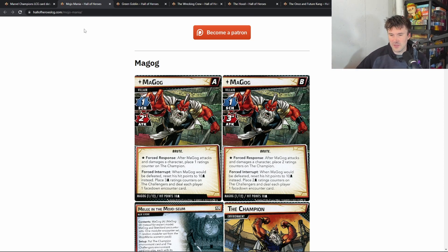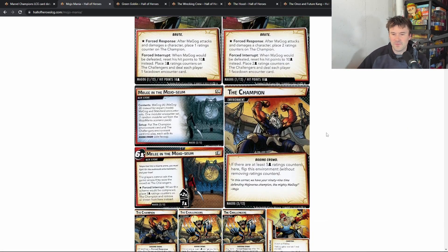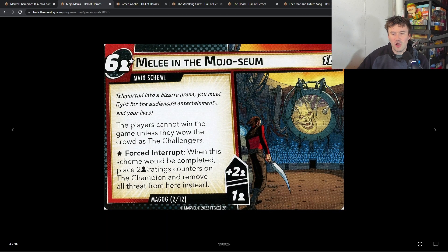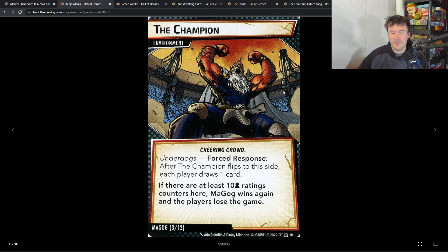It's a right off the bat really good value. Magog is the first villain you'll face, and I really like his style. After he attacks and damages a character, you place a ratings counter on the champion. If a character would be defeated, you place three ratings counters on the challengers. When the main scheme resolves — when you get six on there for each player — you remove and place two rating counters on the champion. There are two different environments on the table: the champion environment, and if there are at least five per-person rating counters there, you flip it.